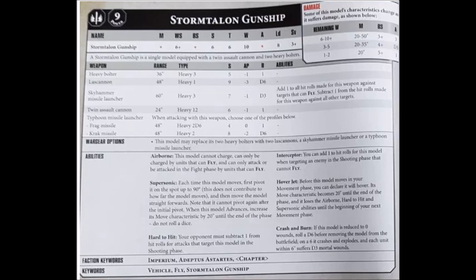It degrades when it gets to 5 wounds, when its ballistic skill drops to 4+ and its max movement comes down somewhat. And then again when it gets to 2 wounds, where its ballistic skill drops to 5+. As its base loadout with the twin assault cannon and 2 heavy bolters, it will cost you 164 points. The twin assault cannon is heavy 12, 24 inches, strength 6, AP-1, damage 1, so this thing will want to be getting in close to use that primary armament.